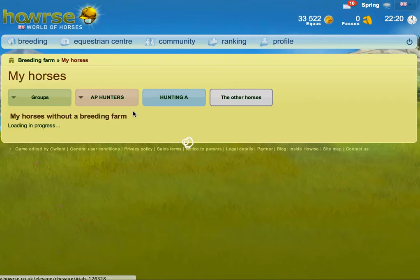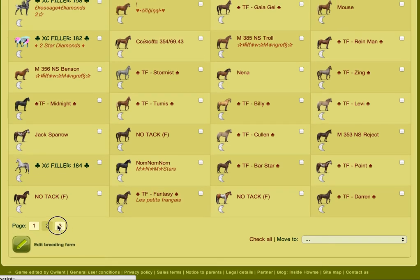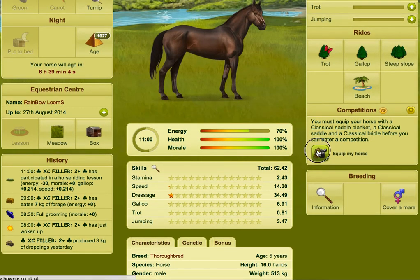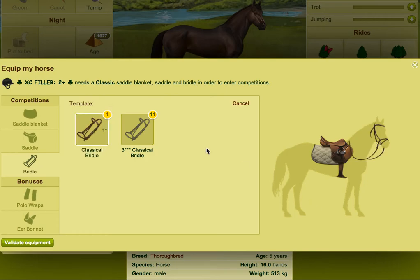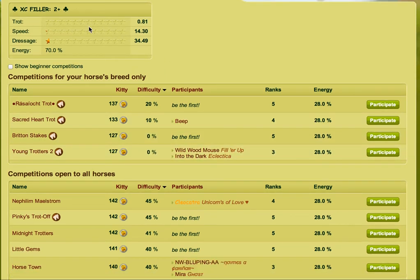I'm going to find one and show you what I mean in case you're unfamiliar with it. I'll go for one I'm pretty sure I haven't used before. You can see this horse doesn't have 240 in any of these skills. Bear in mind, as I said, it's based on top horses — it might be 500 on another server, so check your individual server. This horse hasn't got any tack, so I'll quickly equip it and buy it some tack.